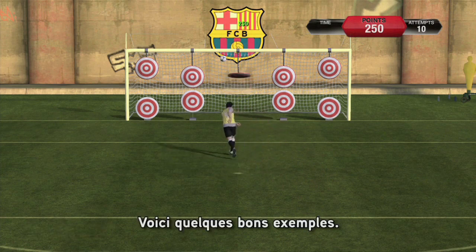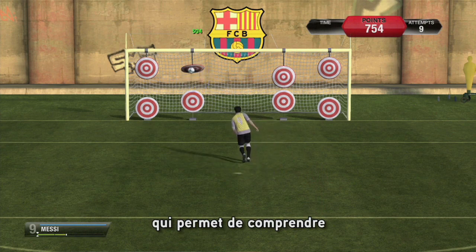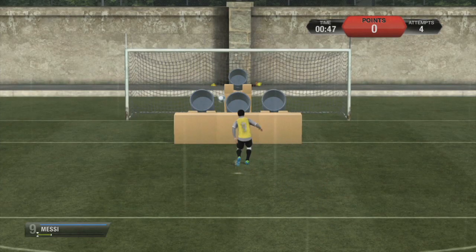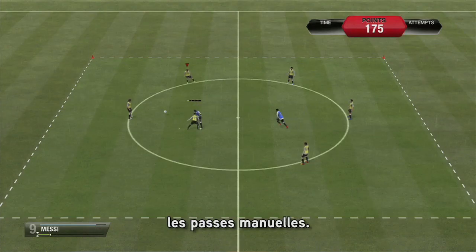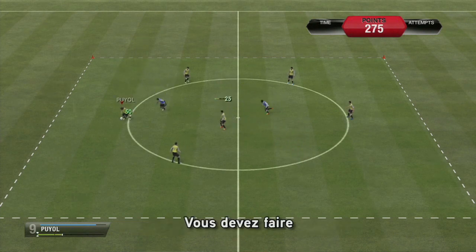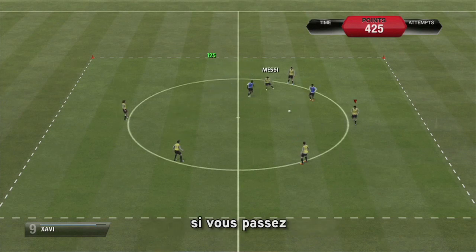A couple of really good examples. The first one is penalties — we put in a challenge to really make you understand and play out the penalty taking mechanic within our game. Another thing we have in there is using manual passing: we have multiple players in a circle with a couple of defenders in the middle. You have to try and pass around and avoid the defenders, and you get more points if you can get it between them.